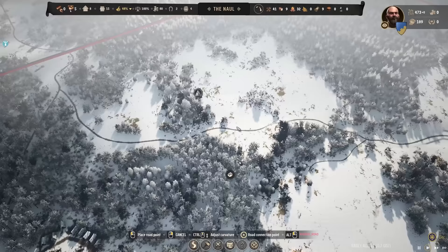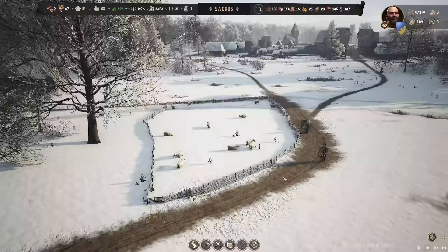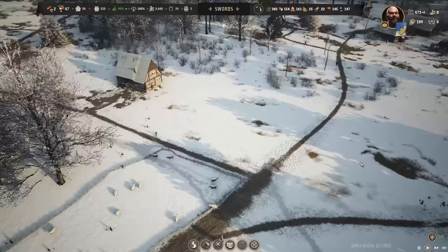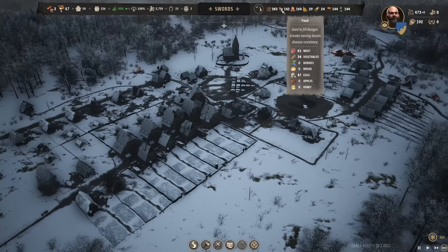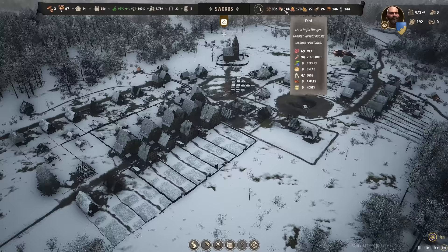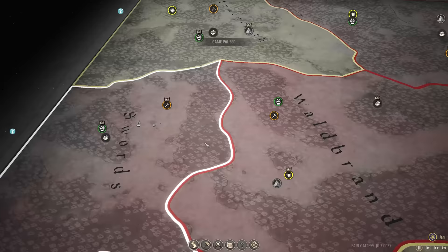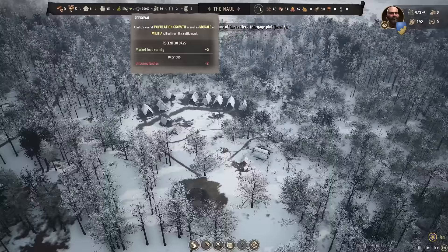Now in The Knoll, we're just going to be waiting on the unburied bodies negative going away. Then we'll be back up to 50% — we should start bringing in one family per month at that time. Supply-wise we're all right: five months of fuel, four months of food. We have the hunting camp here. Before we know it, the berries will be back in season and we can start thinking about where the farms will go. I can kind of decide where some of our farms will go — there's a lot of open terrain here, so we'll start there first before it takes a while to clear out the other trees.